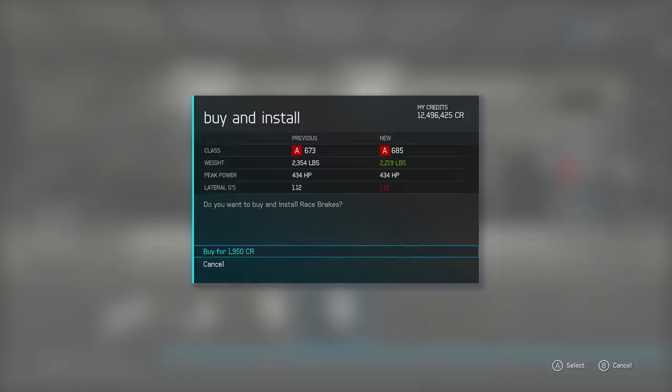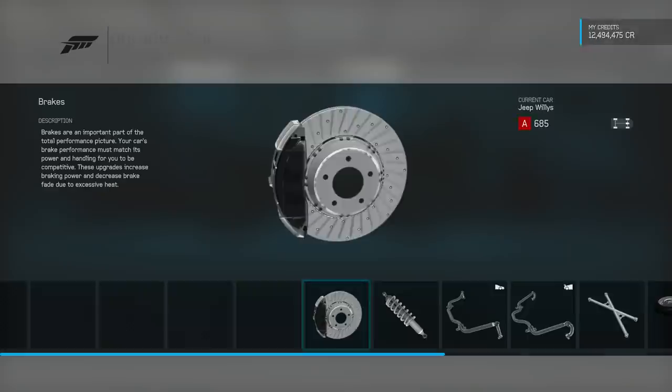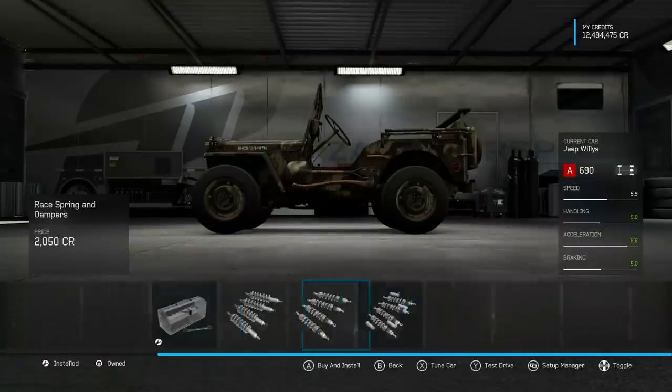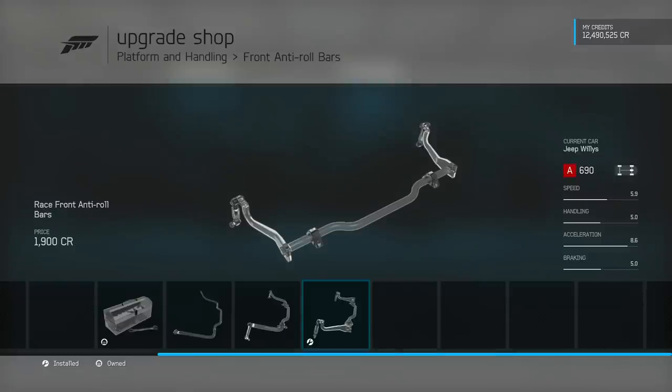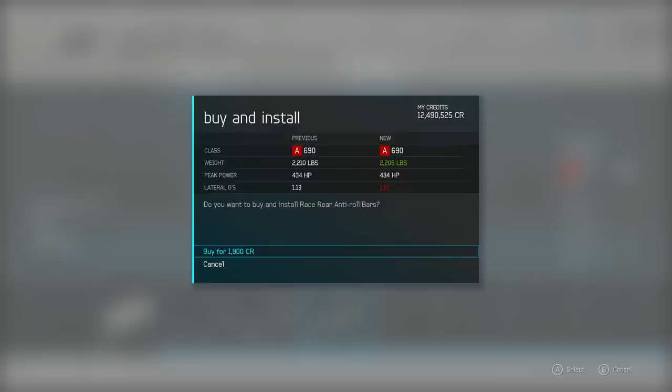Those brakes are stupid — that's just about 130 pounds of weight saved with the brakes. That's impressive. I think that may be one of the biggest changes in weight I've seen on the brakes for any vehicle. We'll get some race suspension, get some anti-roll. I'm just seeing that the weight — we may even get this under 2,000 pounds.